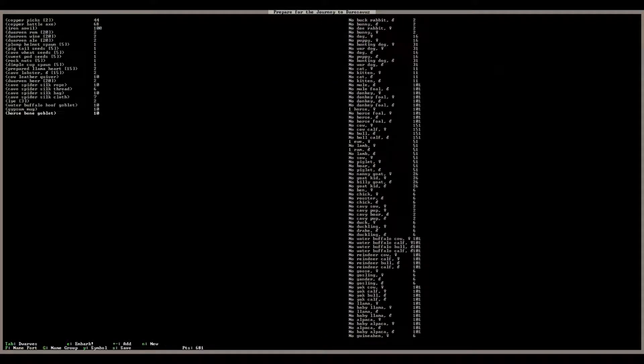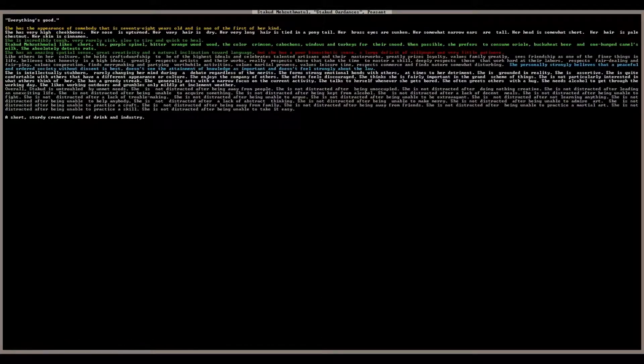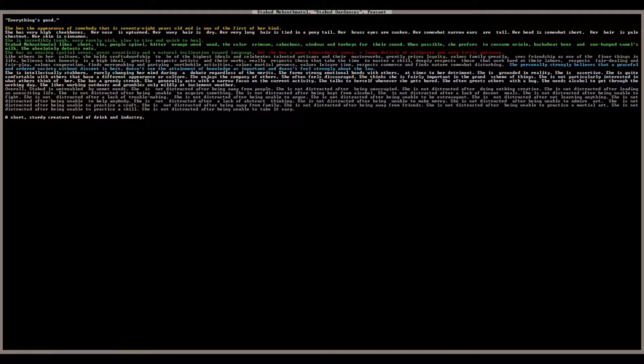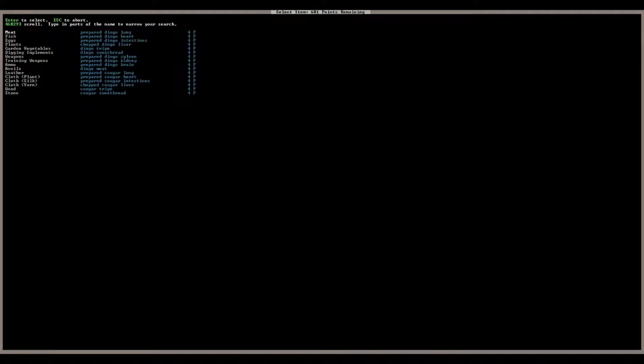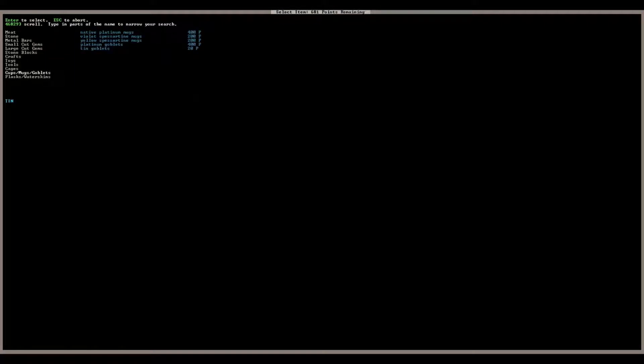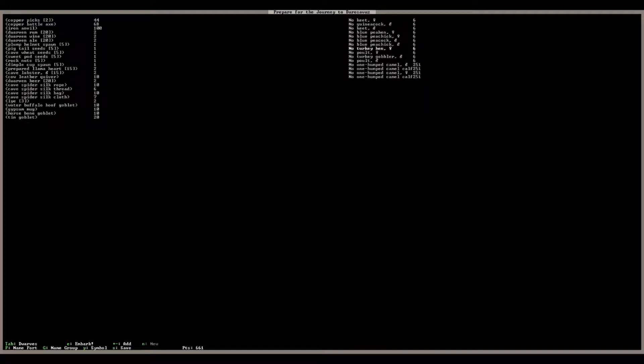This person likes chert — there's some wooden ones we can bring along. There wasn't any chert so we could get some tin. This person likes turkeys — tin goblet — and we'll bring along some turkeys. Turkeys are actually the best bird in the game for egg-laying: they lay pretty big eggs and a lot of them. I'm going to get four hens and a gobbler.